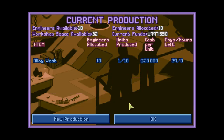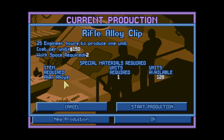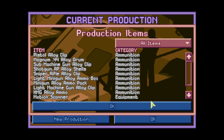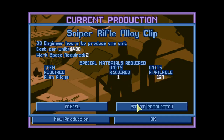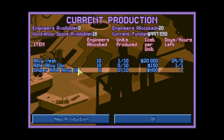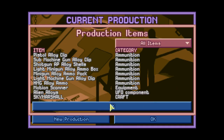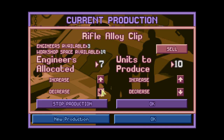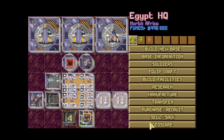Let's put 10 people on this project and do rifle alloy clips and sniper rifle clips. They do require alien alloys, so let's not do too many — let's do 10 of each. We'll also do 6 magnum clips. Splitting workers: 5 on rifle and 5 on sniper rifle — it will take just 2 days, that's okay.